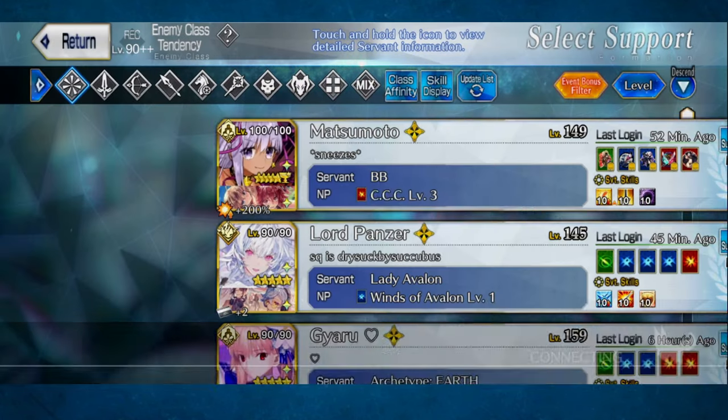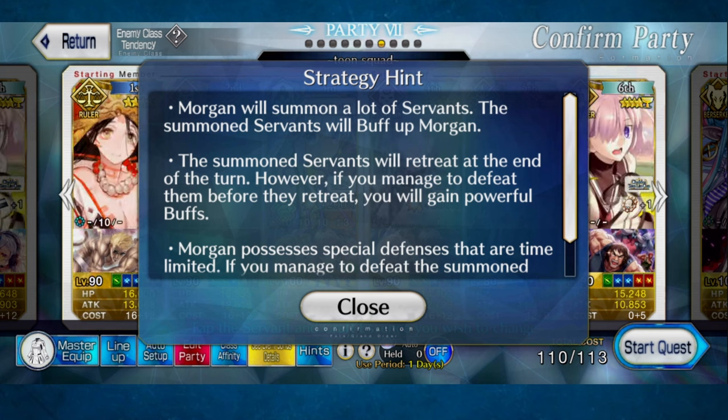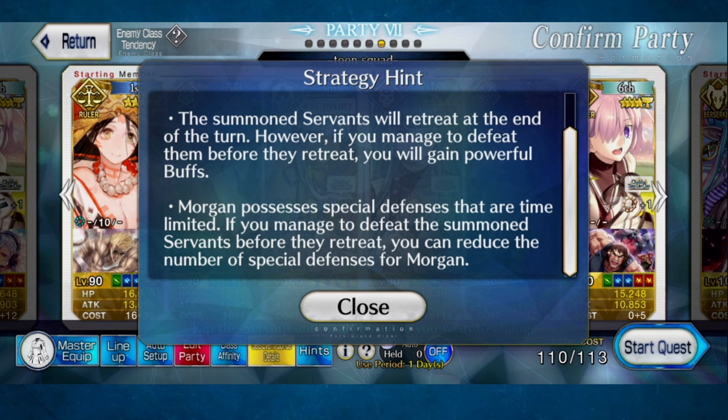Let's read what this is. Read before we choose one of your units. Morgan will summon a lot of servants. The summoned servants will buff up Morgan. The summoned servants will retreat at the end of the turn. However, if you manage to defeat them before they retreat, you will gain powerful buffs. Morgan possesses special defenses that are time-limited; if you manage to defeat the summoned servants before they retreat, you can reduce the number of special defenses for Morgan.